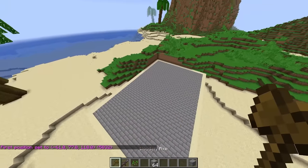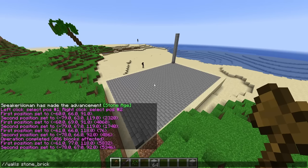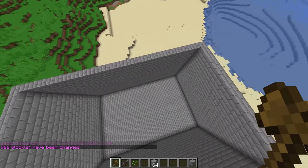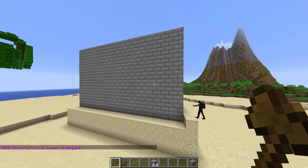Let's select this position and then another position down here, then do slash slash wall stonebrick — boom, there we go, our walls are complete! Let me make some stairs to put here. I've got to find the center.